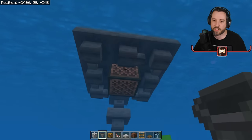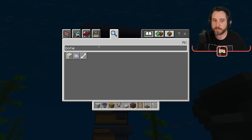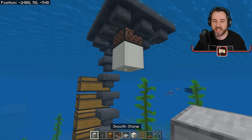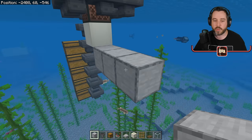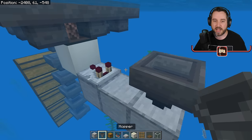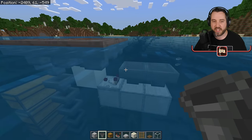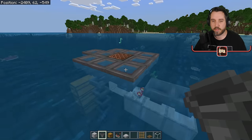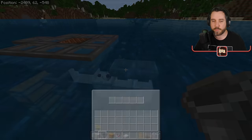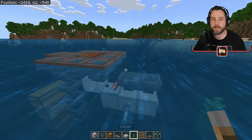Underneath this note block, you're going to want to put some type of solid block. I recommend a bone block because it's going to make the note block make a very quiet sound. Then we're going to take three blocks, face a comparator into there, have a hopper facing into this hopper, then face that hopper into that hopper. If you throw an item into this, you can hear we're getting a note block sound. I don't need this playing right now, so I'm going to turn it off by putting a lever on one of these blocks down here.